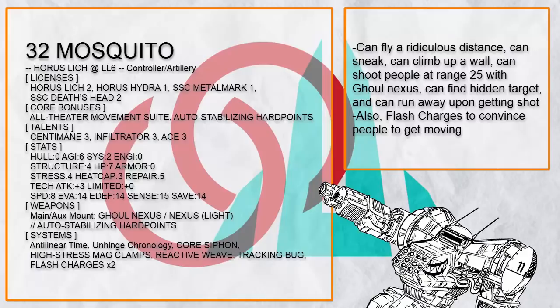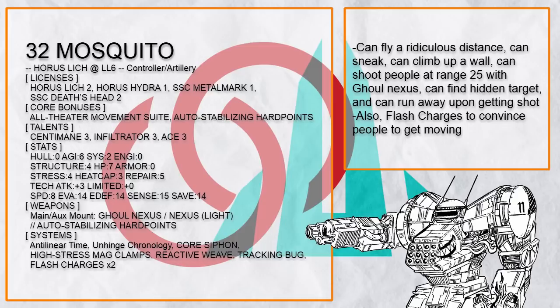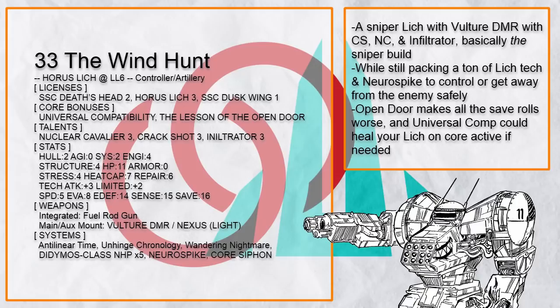Blink Shield really does not give a care about Lich's shenanigans. This is Mosquito — what else would you call a Lich that can fly or climb up a wall, sting someone from unexpected angles with a Ghoul Nexus at range 25, and then quickly run away and disappear if you try to hit it? This Mosquito can also see through high-tech disguises and blind you with Flash Grenades. And finally, this is the Wind Hunt — a sniper Lich with Vulture, one of the best main rifles for sniping. There's not much else to say: it has Crack Shot, Infiltrator, Core Siphon — all you need for a sniper build — with a whole bunch of tech and systems for the usual tech shenanigans.